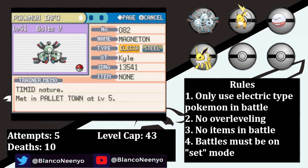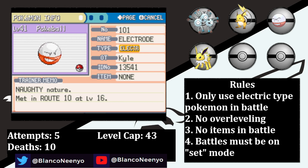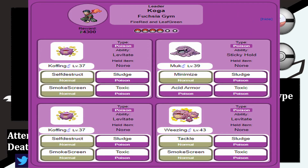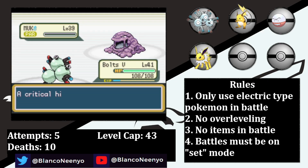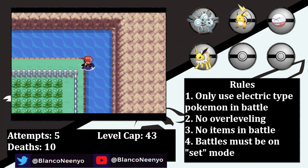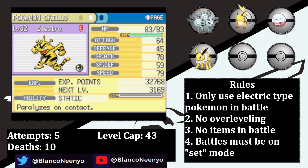Thankfully, Koga suffers from the same problem that I do, as his whole team only has Normal or Poison-type moves. This makes Bolts the 5th the perfect counter to his team — they're able to Spark their way through his entire team while only taking a single Tackle from Weezing. Now that I have Surf, I can head over to the Power Plant and catch an Electabuzz. I name her Electra, and she has a Rash nature — plus special attack and minus special defense — which is excellent. If I had gotten a minus special attack nature, this run might not have been possible to complete, for reasons I'll explain later.